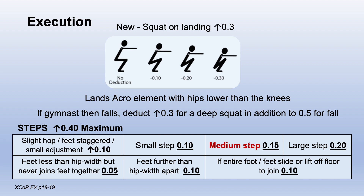For Excel execution, we have the same landing deductions as for the dev program, including the new revision of a squat landing with hips lower than the knees for up to three. You have all the typical step deductions including the new 0.15 for a medium step.